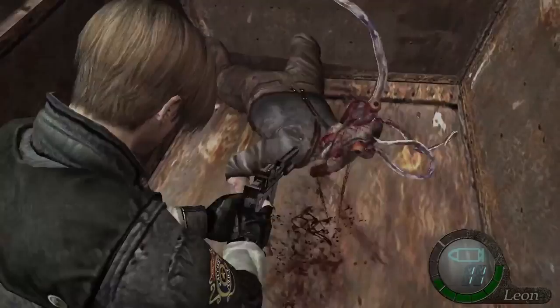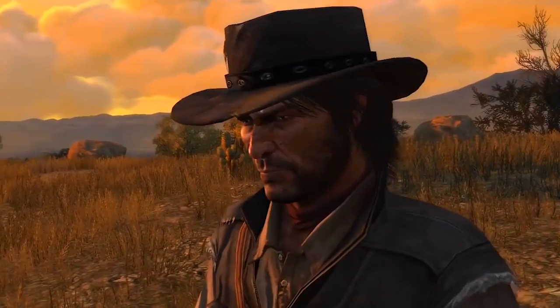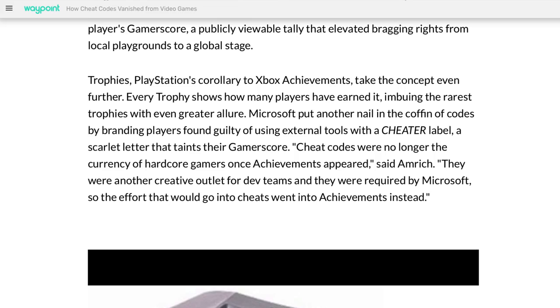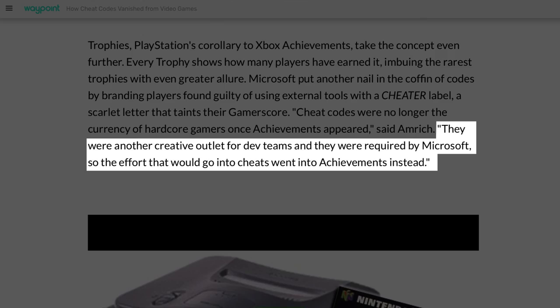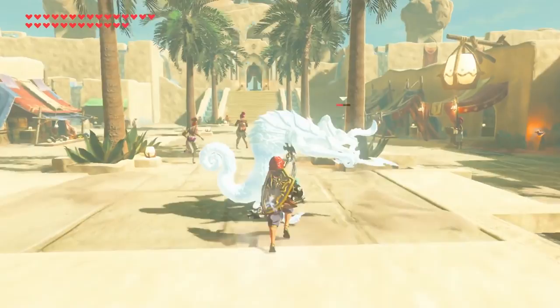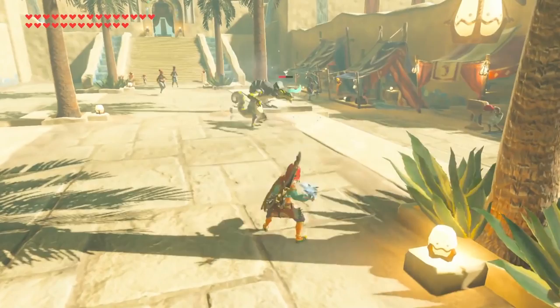Cheat codes don't quite fit into the modern gaming world the way they used to. According to video game journalist Dan Amrick, the core satisfaction gamers got when they used cheat codes was eventually duplicated by the achievement systems on Xbox Live, the PlayStation Network, and Steam. Amrick told Vice: cheat codes were no longer the currency of hardcore gamers once achievements appeared. They were another creative outlet for dev teams, and they were acquired by Microsoft, so the effort that would go into cheats went into achievements instead. Why brag about your knowledge or usage of a cheat code when you can brag about the things you've been able to accomplish in a game without cheating?